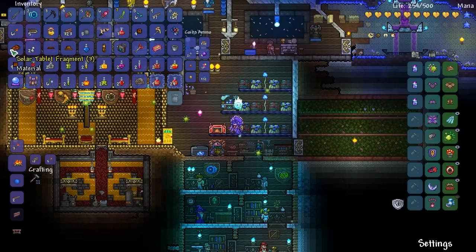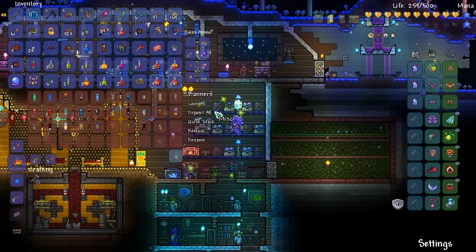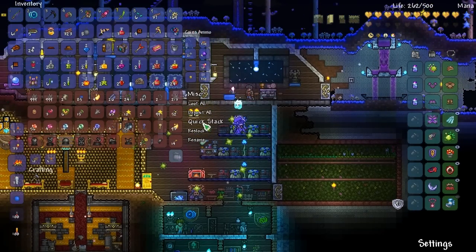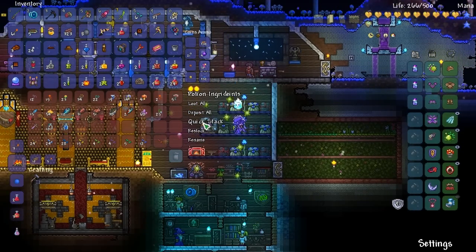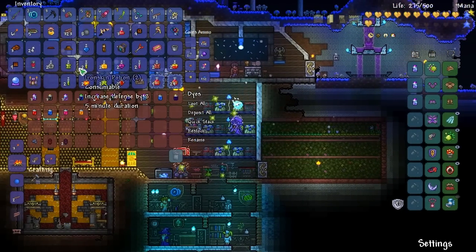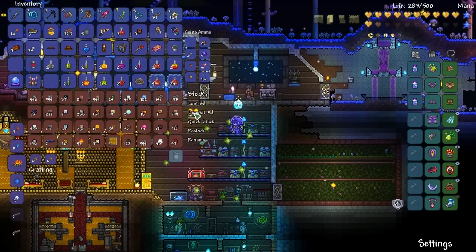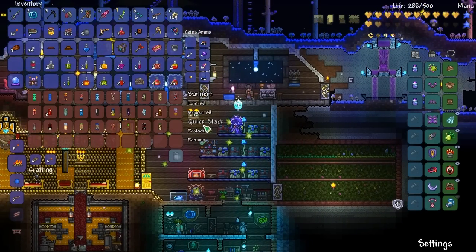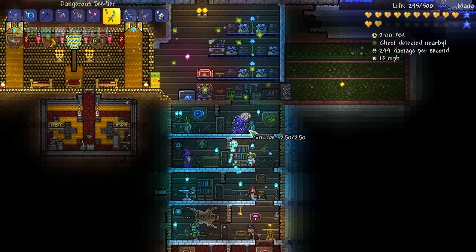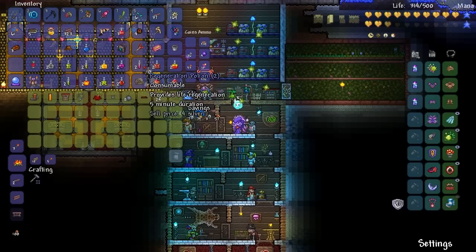Since we're already back at home, we got these solar tablet fragments and that's what we need to craft the thing to summon the solar eclipse. But oh my god, my inventory is so full. I'm gonna put these in here. Is there a bat banner in here? I gotta sell some stuff, this is getting out of control.